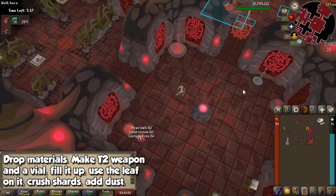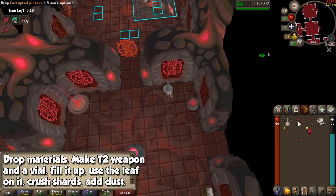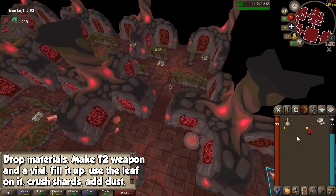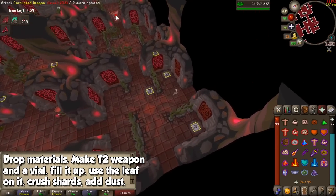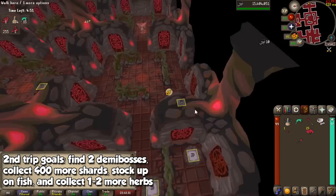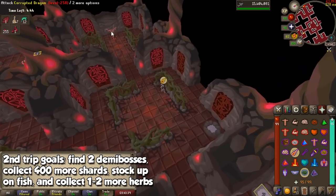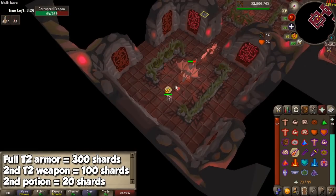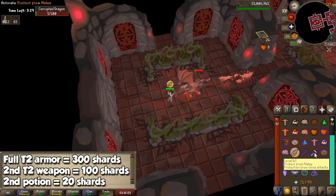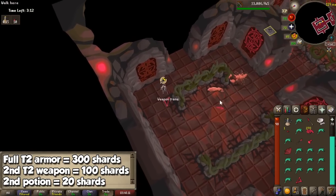Run back to the resource room or teleport back with your seed and drop all your materials next to the singing bowl, since you may not have enough crystals to create a full set of tier 2 armor. Once dropped, make a tier 2 weapon and a vial. The weapon should be the one corresponding to the demi-boss you found, to fully upgrade that tier 2 weapon as soon as possible. Crush 1 set of shards with your pestle and mortar, fill your vial at the faucet, use the grime leaf on the vial of water, and add the crushed shards to create an Egniol Potion, which works as a prayer and stamina potion and you may use it when low on energy.